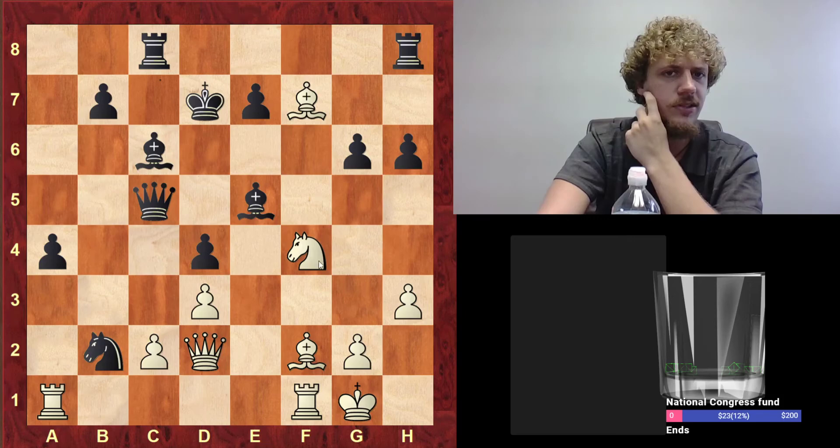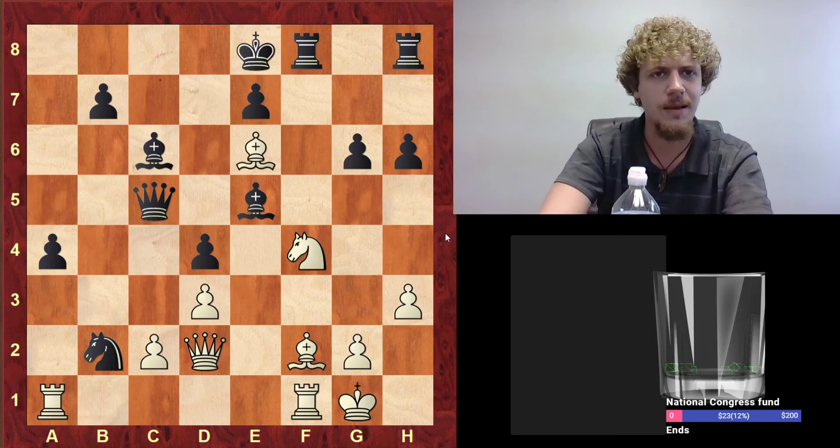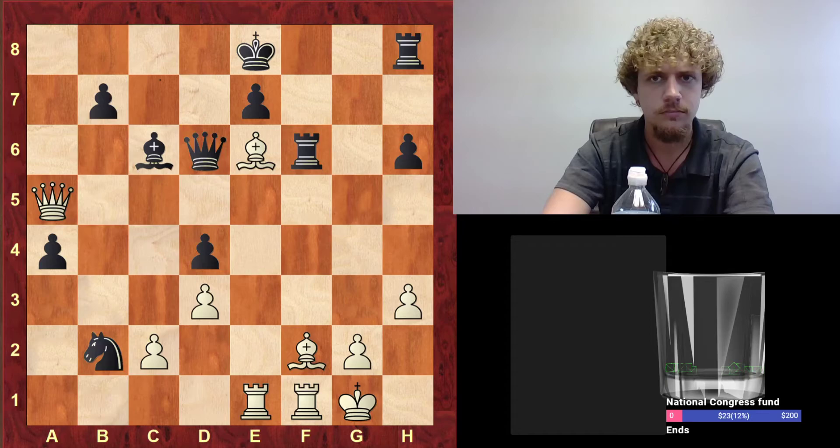Knight F4 looks good, preparing Bishop E6. If they take this, it just activates the white pieces even more, and this knight is never coming home — it's a sad fate. So Bishop E6 happens, the king is running wild, Knight E6, and now white's going to have even more material compensation for sacrificing their queen side pawns. This initiative is too strong — let's just see the last moves to see how it ended.